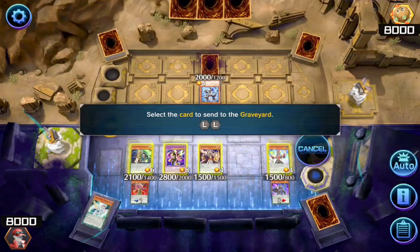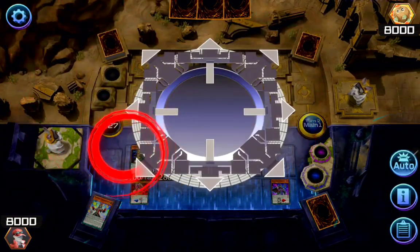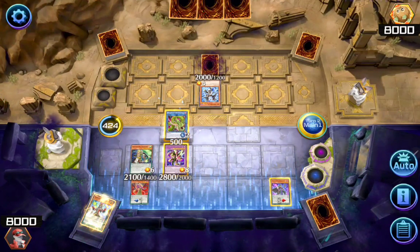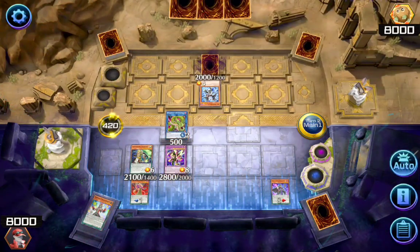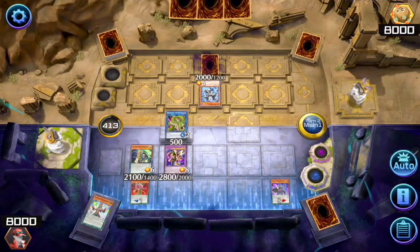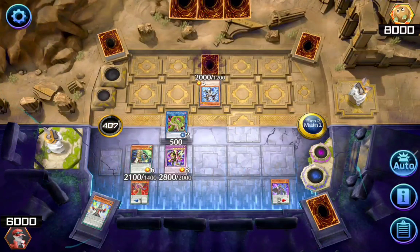Again I'll Special Summon by sacrificing two of my monsters, presenting Vada Anaganda in the field. Now I'll activate my Vada Anaganda's effect. By sacrificing two thousand life points, I'll be able to activate Instant Fusion directly from my deck, which will allow me to summon my Night Angle in the field.